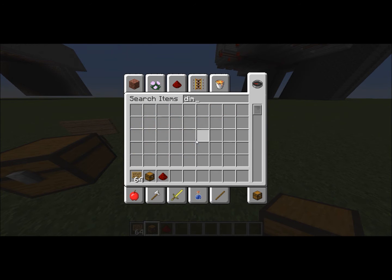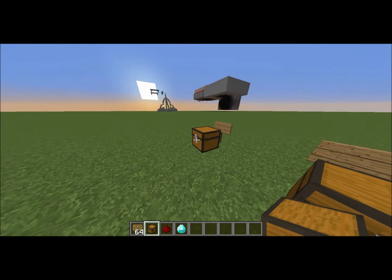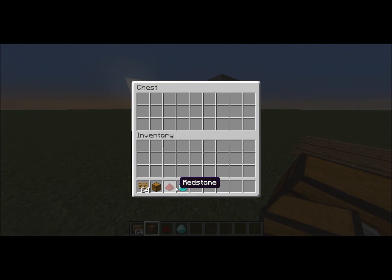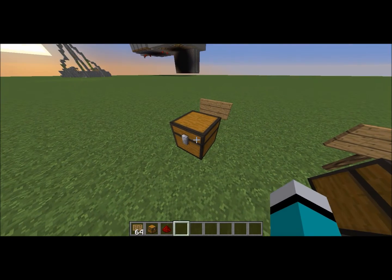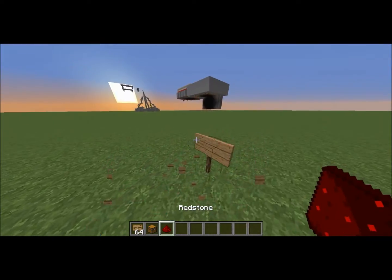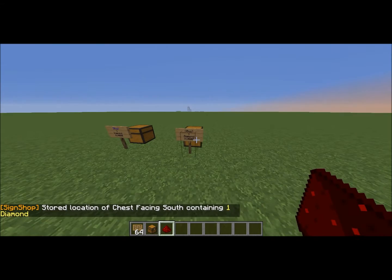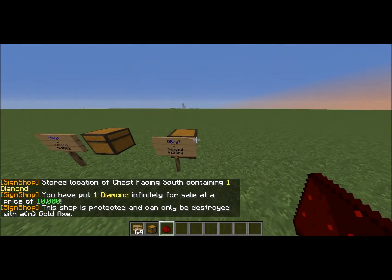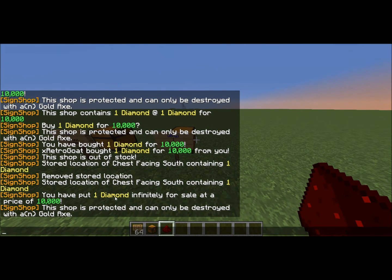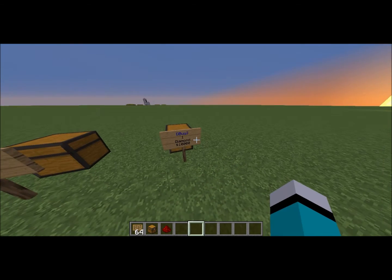Now it's only one diamond. I'll just get another diamond and grab one more. Put it right in there and hit it with the redstone. Right-click or left-click like a punch, and then right-click or left-click the sign. Now it says in the chat: you have put one diamond infinitely for sale at a price of $10,000.